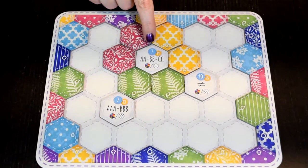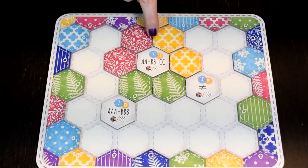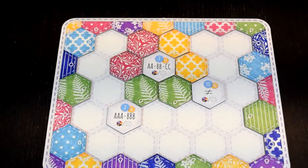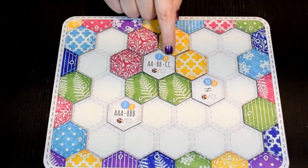For example, this tile wants three different pairs of colors and/or patterns. You get the smaller amount of points for satisfying one aspect, but if you manage to do both, you'll earn big points!